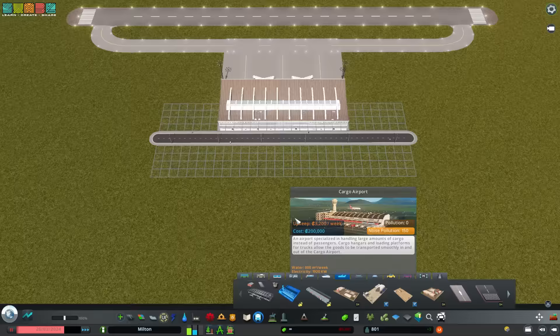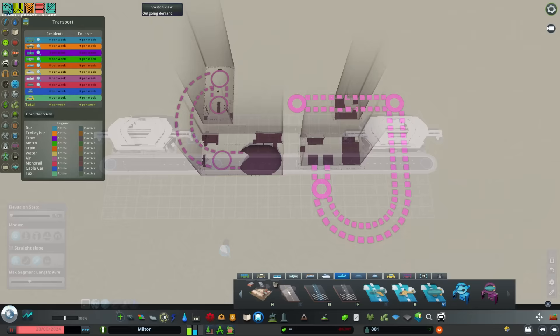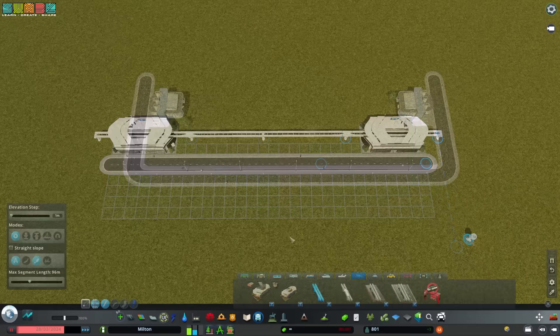Airports can be placed on flat ground and will automatically start receiving passenger planes. There's also a cargo variant, and there's even a DLC available. Blimps and helicopters work just like ferries, but the buildings are on land. Connect the depot to different stops, and then draw a line with the respective transit line tool.